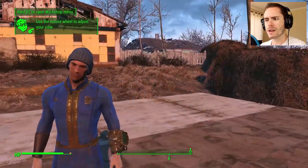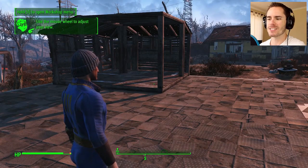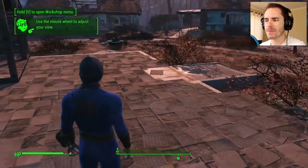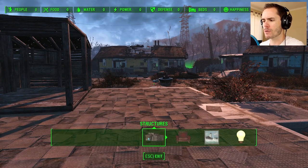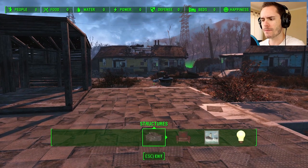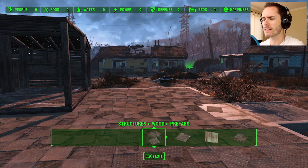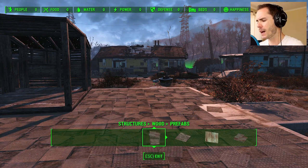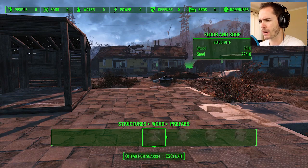Oh okay, so there I am. I got a beanie as well — it adds one luck, so I thought why not chuck that on my head? Everybody could use a little bit of luck. Let's hold V to open up the workshop menu. I was using the control pad in the first episode but now I'm using the keyboard. Hopefully the keyboard's not too loud — I need to get a mechanical keyboard with some of those awesome brown switches.